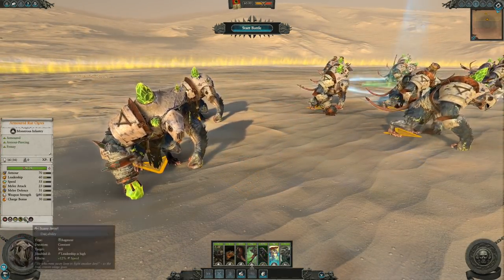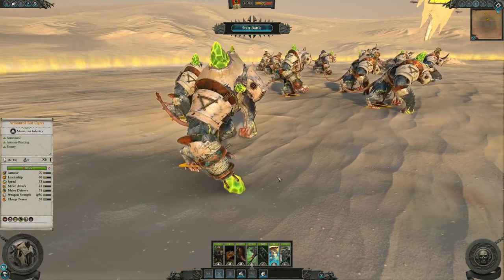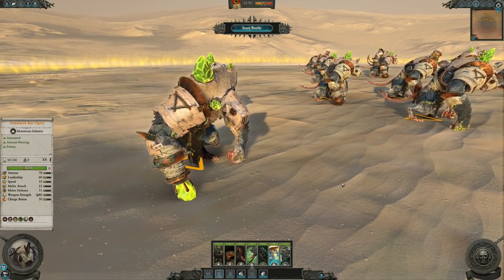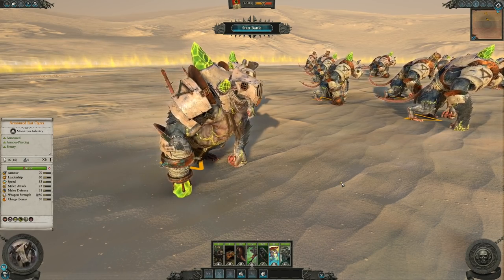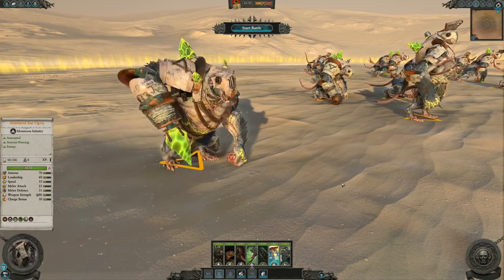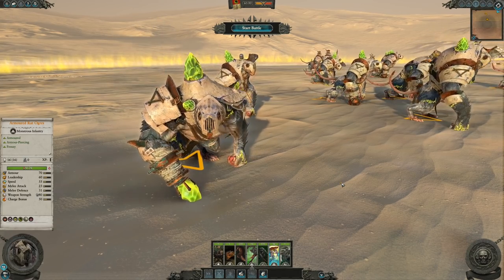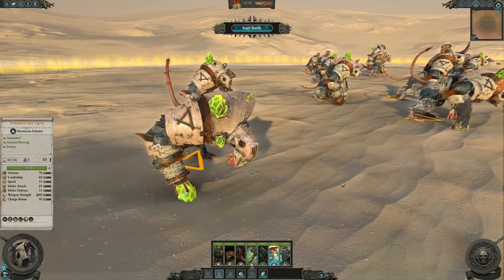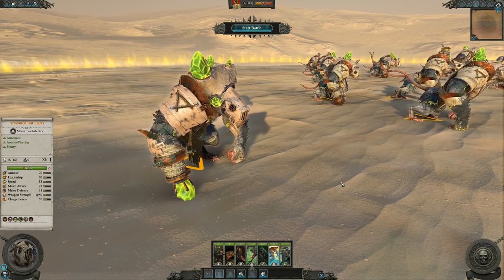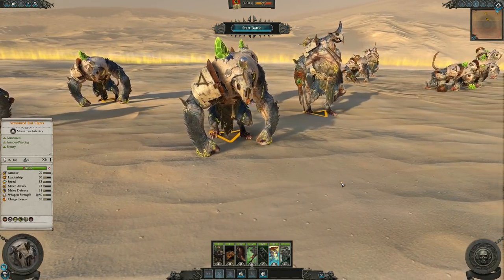Next, we have the Armored Rat Ogre. There's not really much to talk about here — use them exactly the same way as you would Rat Ogres, but now they have the benefit of being heavily armored. That being said, they still only have 70 armor, so they're not going to be as well kitted in terms of defense as, say, Chaos Chosen. It's still a monstrous infantry unit with kinda bad leadership, so don't expect these monsters to be able to hold enemy lines by themselves. But hey, that's why you have Packmasters and Throt the Unclean.